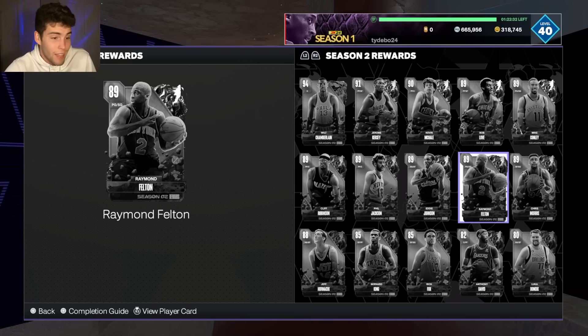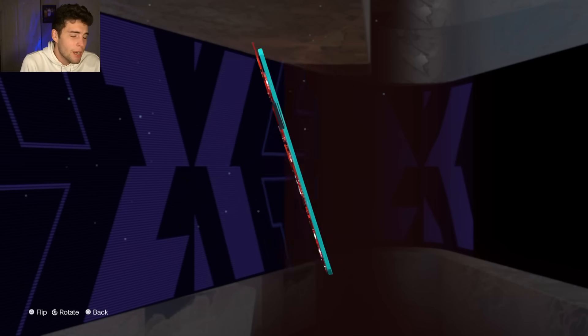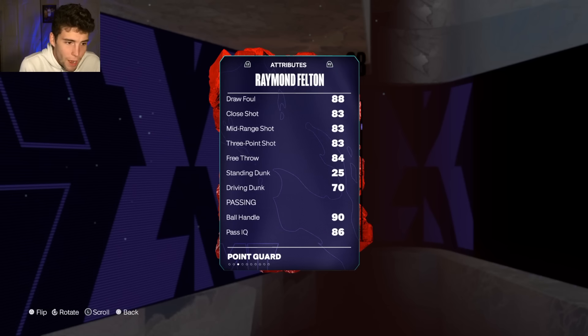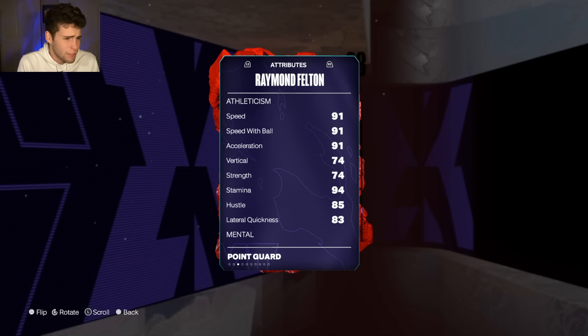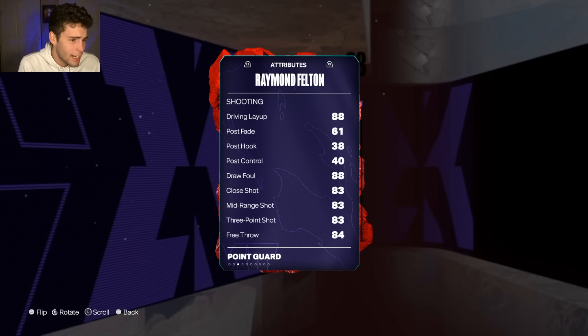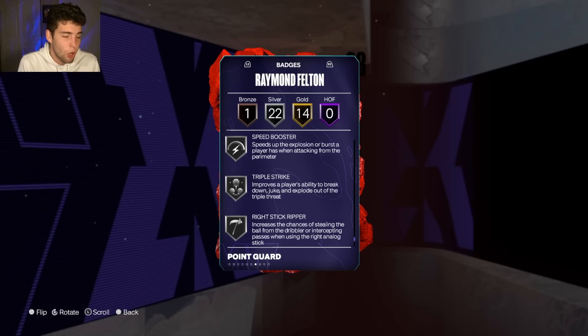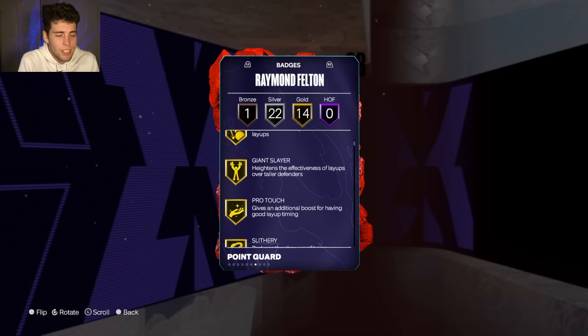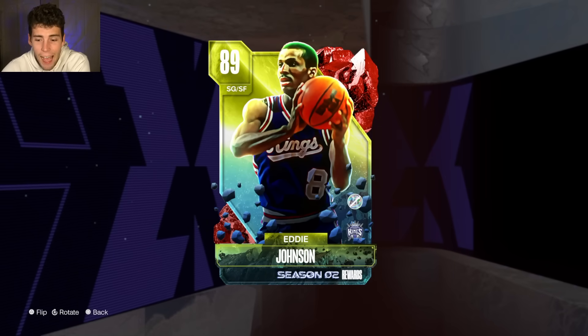Chris Morris does have the Luke Kennard base, but so does Isaiah Thomas. Raymond Felton is next — you get him by earning 50 wins in Co-op. He has the Jeremy Lamb base and pro dribble style. Stats: 83 three-ball, 70 driving dunk, 90 ball handle, and good speed. Badge-wise he looks elite with 37 base badges, many on silver or gold. I just don't see him being next-level good though.